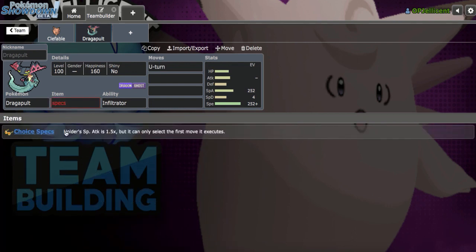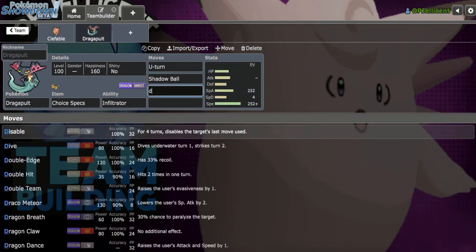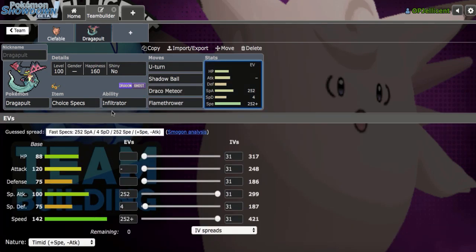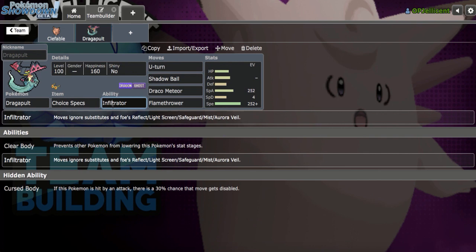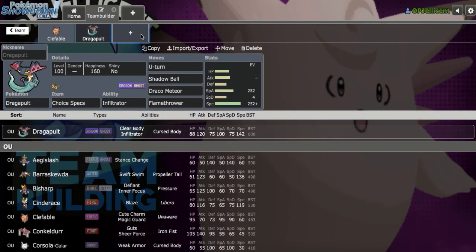Let's go ahead and run Choice Specs on here. Normally I would run Thunderbolt to 2HKO Mandibuzz, but I feel like the momentum into Clef is just going to be better, so I'm going to run U-Turn with Shadow Ball, Draco, and Flamethrower. I love Infiltrator too, because it's able to hit through Glalie's Substitute — and Sub Moody Glalie is one of the most annoying things in the tier right now, so that's really valuable.